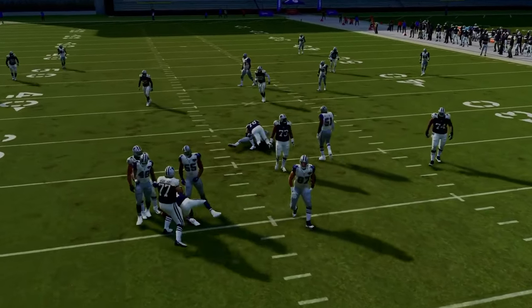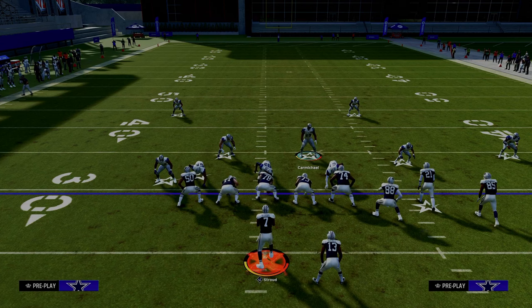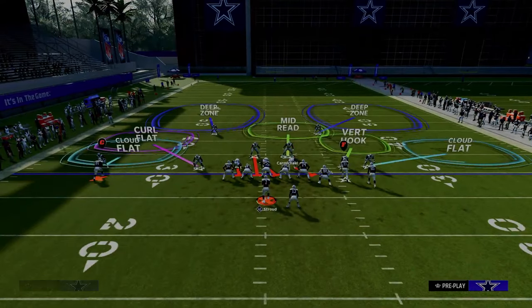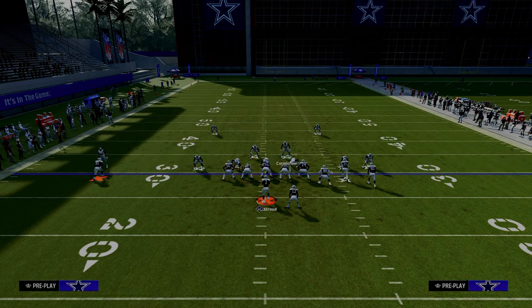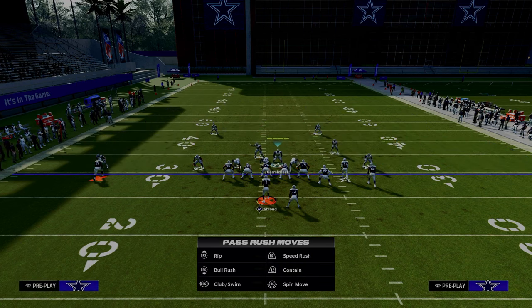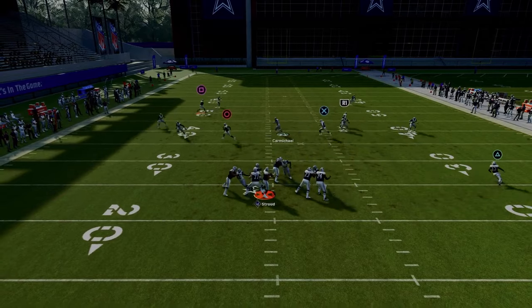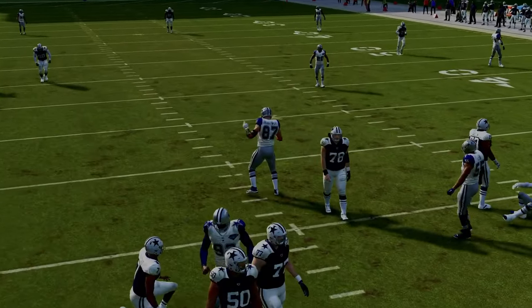Now ultimately, Draney did end up losing to King Henry, but he was able to get a couple stops throughout the tournament with this defense. I do think this defense is very similar to everything we've seen before — there's not necessarily anything new in terms of concept. It's just a different way to get at the same concept from a different formation. 3-3-5-odd affords some other options that we don't know about.